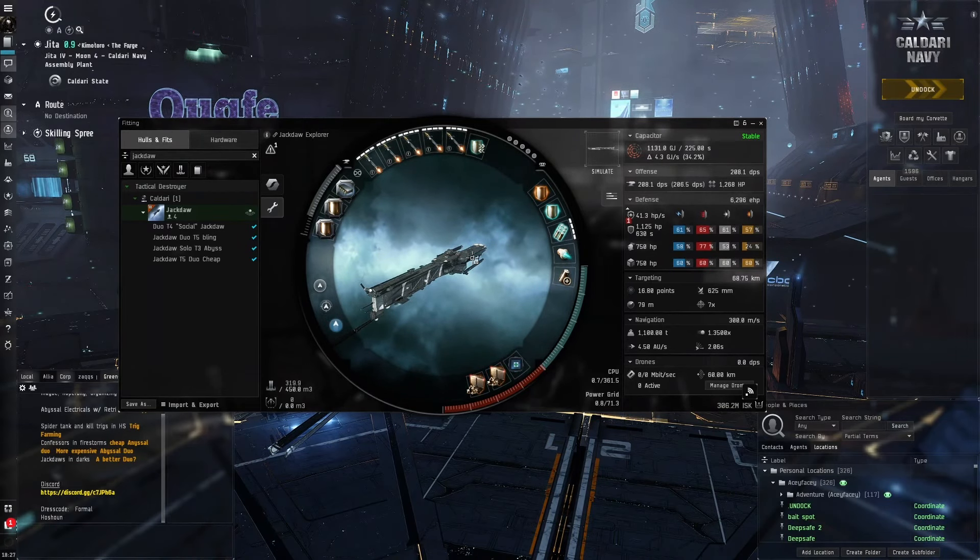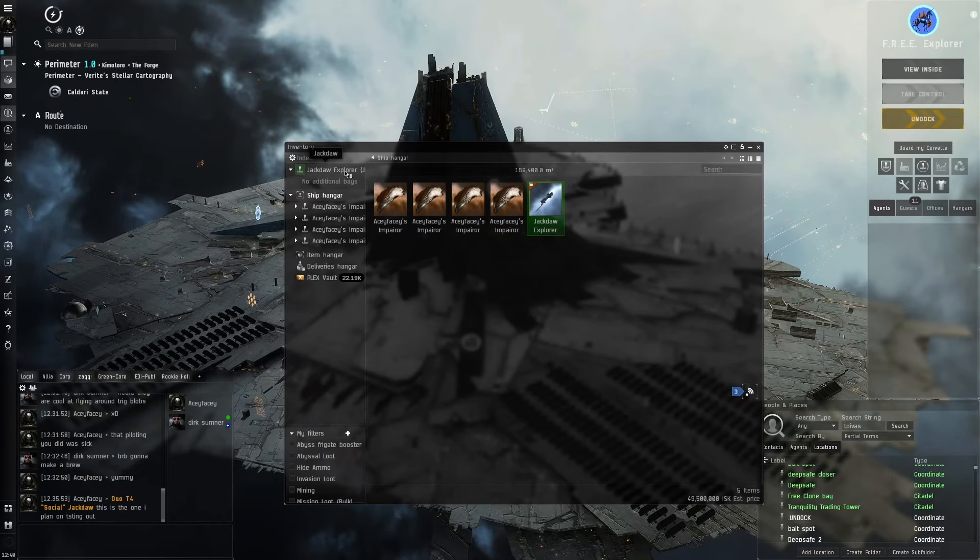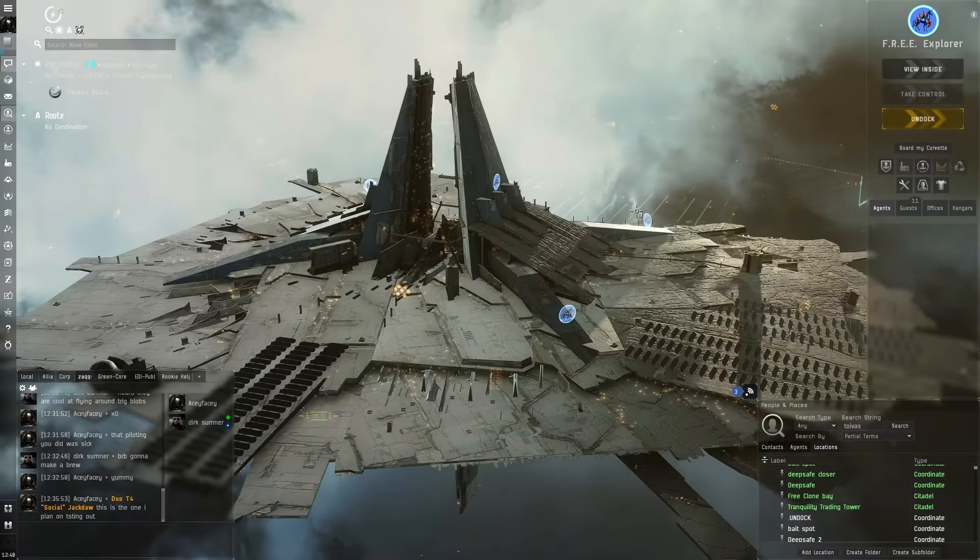Hope you guys enjoy the runs — it'll be relaxing. It's the first time I've done this in a while. Zach mentions he's used the Jackdaw quite a lot but not in the abyss, mostly with rockets. It might be a slight adjustment not being used to light missiles. Zach notes he's just switched to a cheap clone in Perimeter just in case.